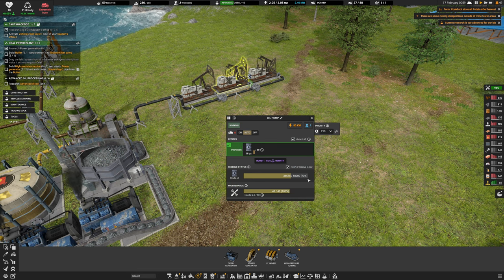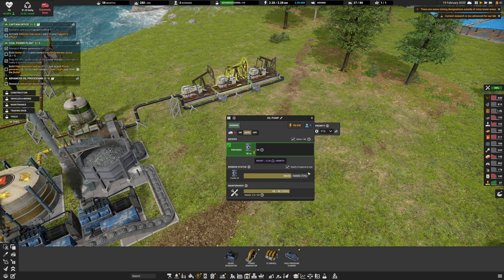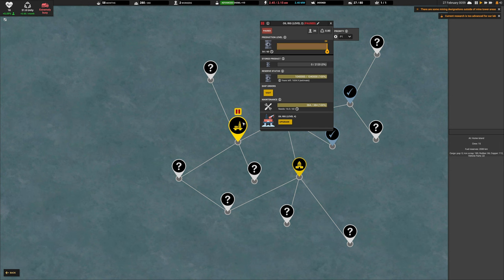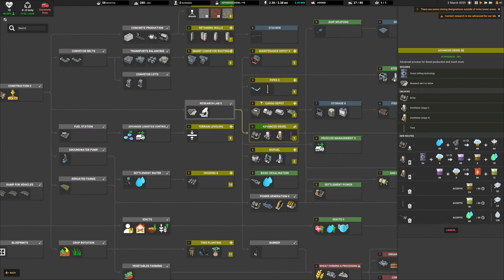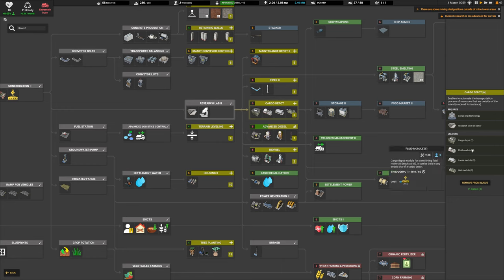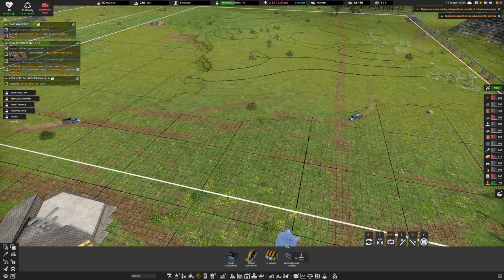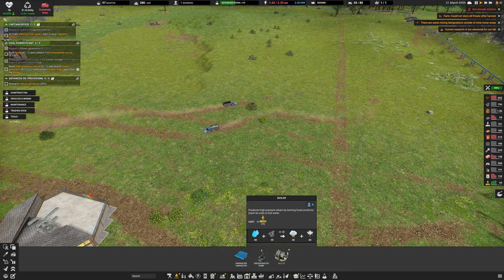If it gets low we'll have to start importing oil — we've unlocked the oil rig at sea which needs a ship. In research we have cargo depot with fluid, loose, and unit modules, plus cargo ship technology which should let us import from the oil rig. Looking at the power section, we have a power generator, flywheel, high pressure turbine, and water extractor. A boiler needs 48 water and 30 coal per minute, producing 48 steam.